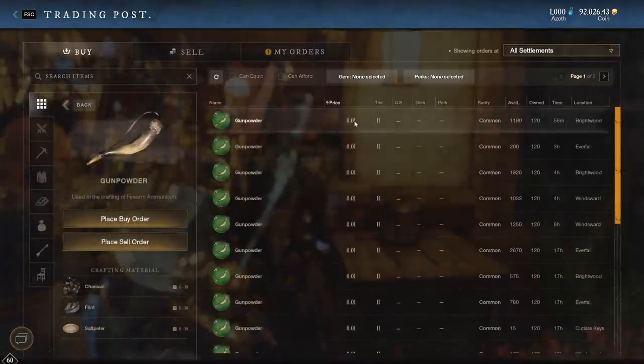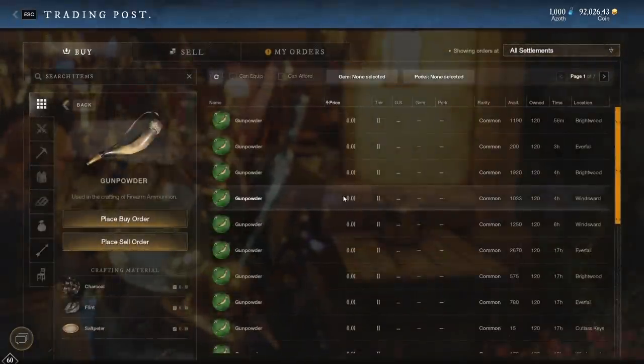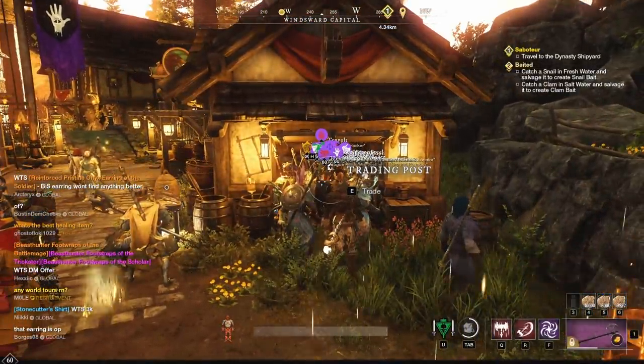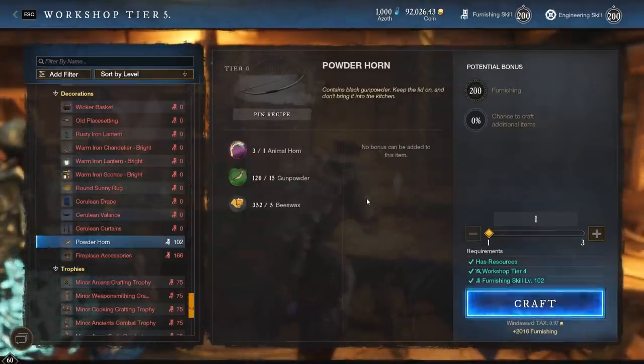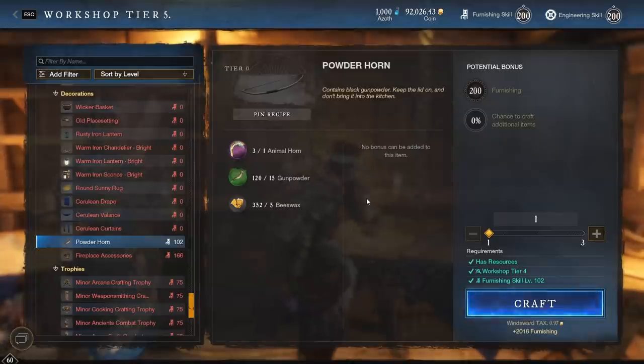Just to show what I mean — gunpowder is free. You can go buy a huge amount of gunpowder and it's practically nothing. So yeah, Powder Horn is OP. It's the best way to level up furnishing as far as I'm aware, at least once you're at 102 and can make it. I just wanted to show you about the Powder Horn and how OP it is. I'll be making a full furnishing guide at some point in the future, though after this video the price of beeswax may go through the roof. So definitely subscribe if you want to keep up with trade profession guides and New World news.